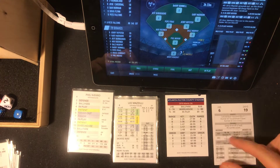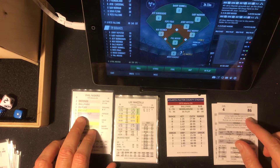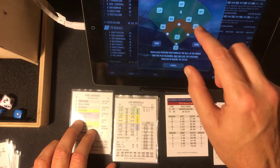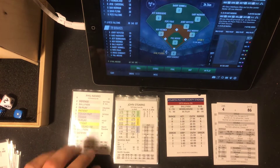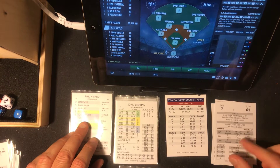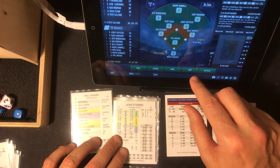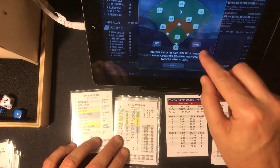Let's check Phil Necro's card. It's a six — tough out 86, and that's a grounder to short. Mazzilli out. John Stearns is next — one out in this inning. Seven, tough — tough 61, that's a pop-up to the right side. Dale Murphy is there, waits for it, makes the catch. Two away.